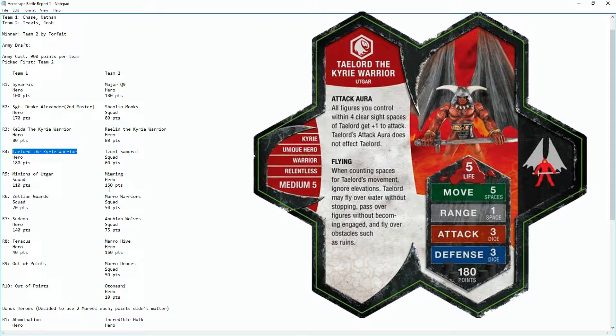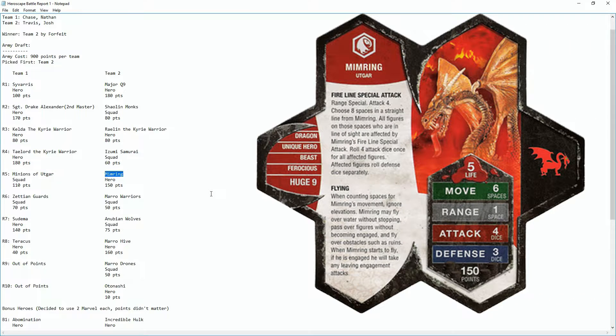So we picked Taylord the Kyrie Warrior, whose special thing is an attack aura — I believe he gives plus one attack to anyone within four range. I'll put the card on screen so you can see exactly. That was our idea going in.